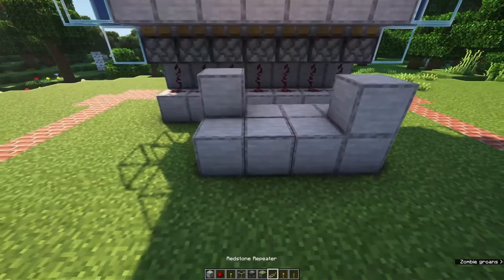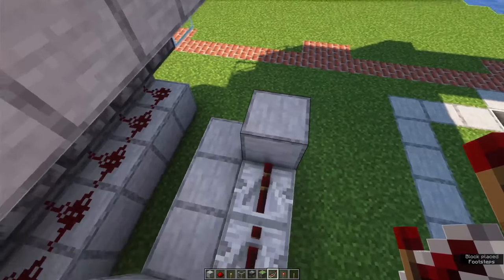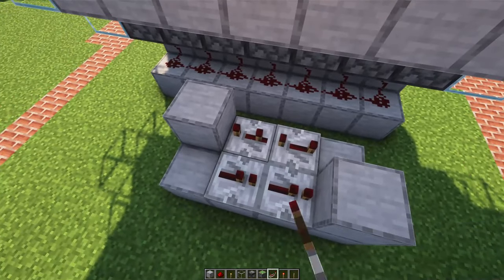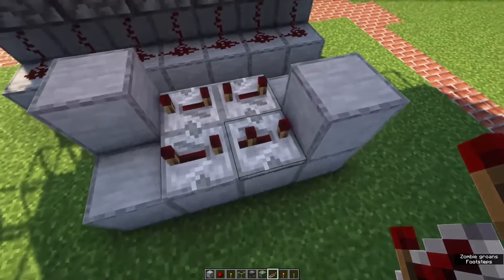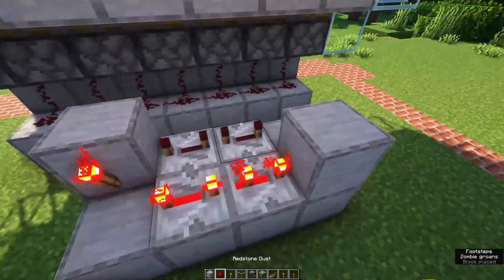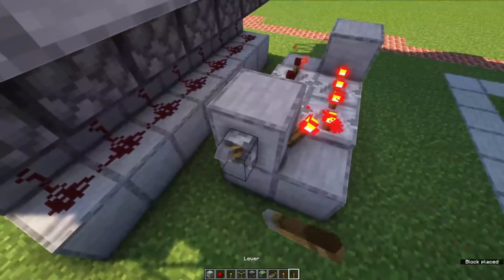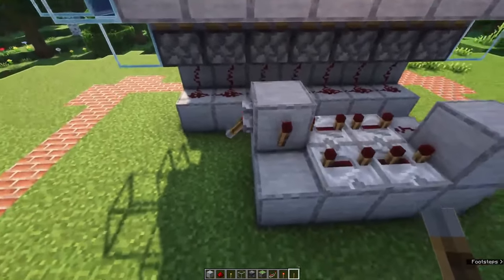Now let's get the stone generator going. Place down four blocks right here, two right there, another one in front of it, two right here with another one in front of that. Grab redstone repeaters and place these to the right on this side and to the left on the other side. This part is important: set this redstone repeater to four ticks, this one as well, this one as well, and this one you want to set to three ticks. Place down a redstone torch right there and a redstone dust right there — it should start a loop.